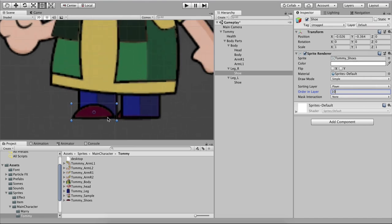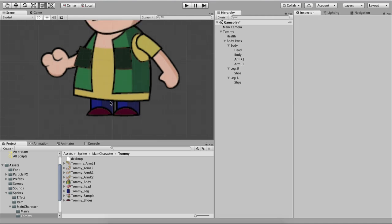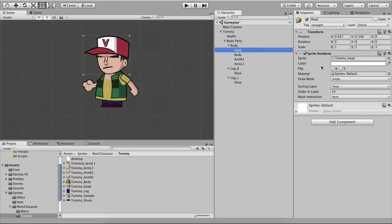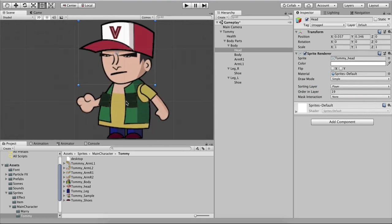To recap: we use the Sprite Renderer sorting layer option to set body parts on a specific sorting layer, and then use Order in Layer to make sure they render correctly. The head is now in front of the body and we don't see that neck. You can use a higher sorting layer or a higher Order in Layer number to render a sprite on top of another.